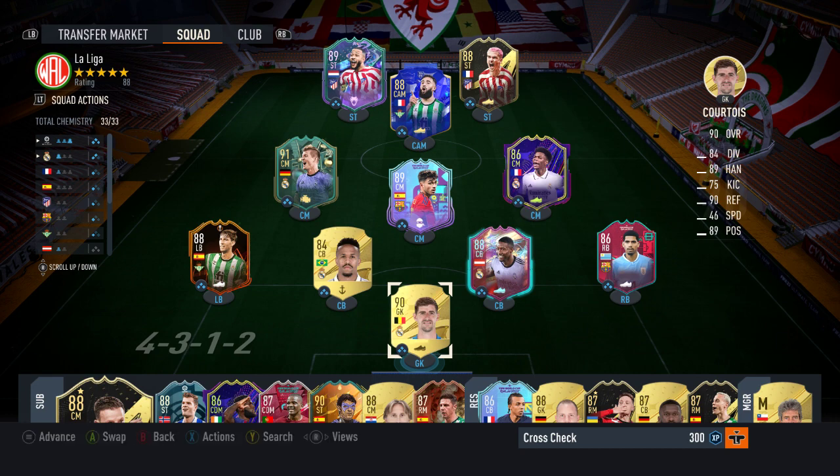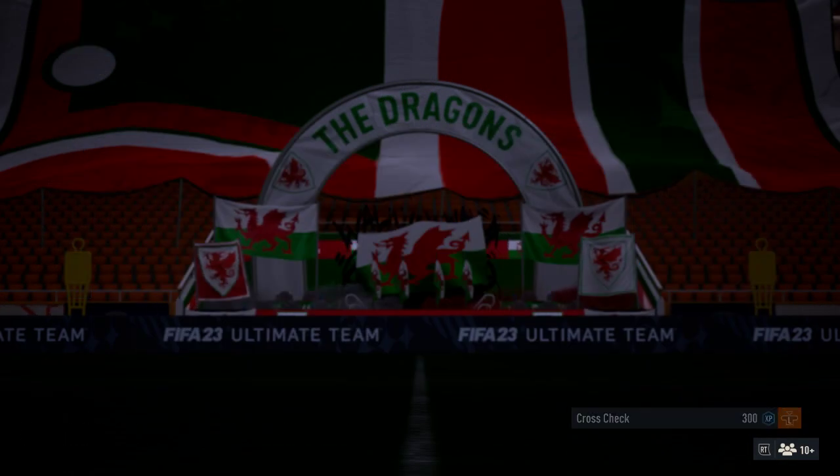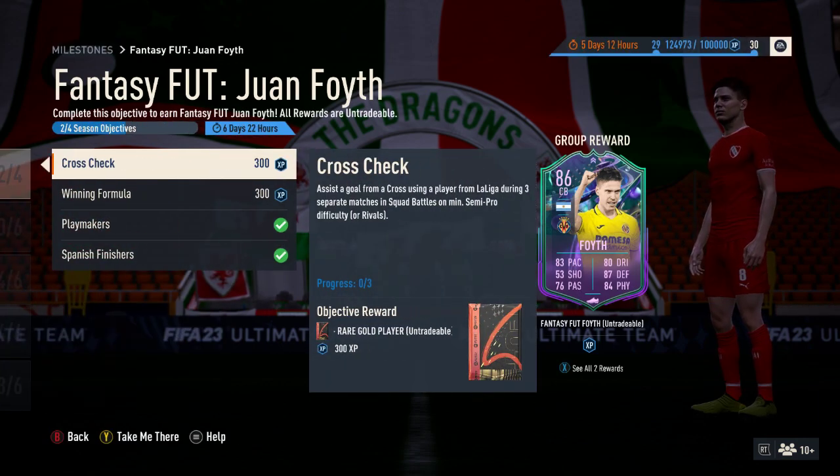Clearly there is some sort of issue at the moment where the cross-check element of the Juan Foyth milestone objective for Fancy Footcard isn't working. If they get it fixed, based on previous experience it will normally take a day or so. Some problems they've just fixed silently, and others they've fixed and sorted out.